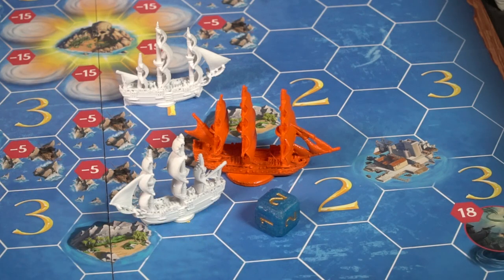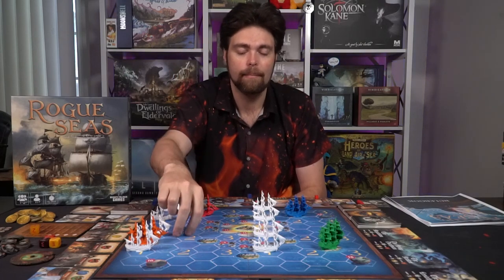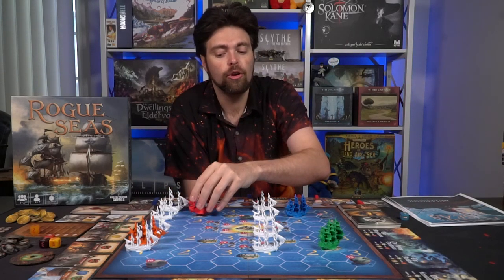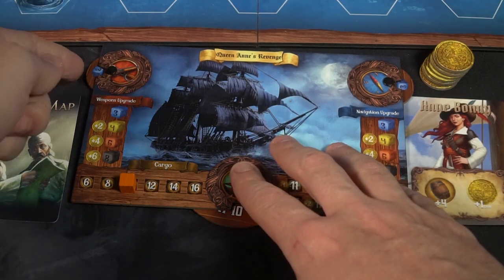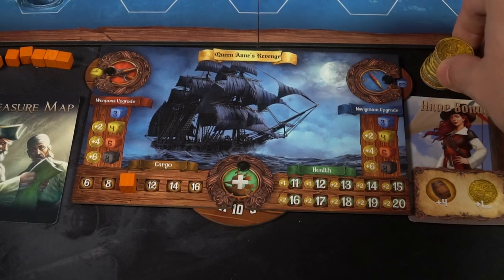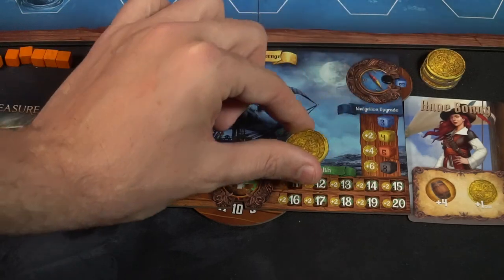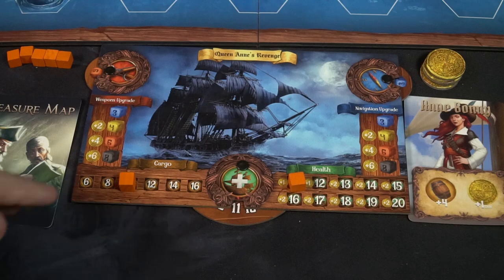Let's talk about the different actions you can take. After you move — starting with a blue die, rolling one, two, or three, with higher values as you upgrade — you can go to a port. Port lets you spend gold to upgrade your ship or infamy to upgrade characters. You can upgrade your weapons, navigation (movement), or HP. Going from a blue die to yellow costs two coins, yellow to red is four, and red to black is eight. Max health is 20.